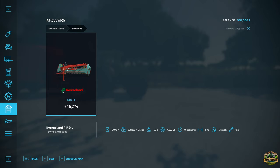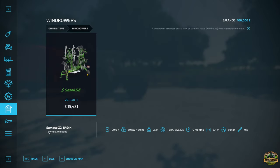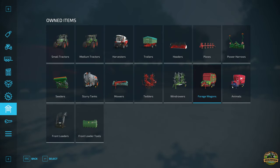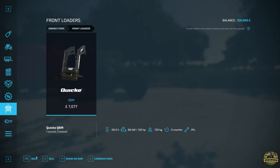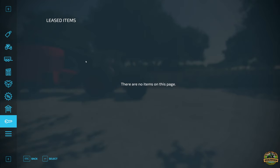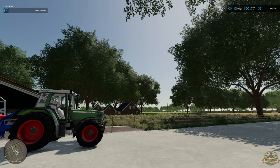We've also got a Kverneland 4140 mower, a KHN tedder, a Schumacher windrower — still one of my favorites — the Strautmann Zelon forage wagon, the Silo King TMR mixer for animals, a Quicke Q6M front loader, and an Albert size cutter and fork with grapple. There's no leased equipment in new farmer mode and no map-specific mods either.